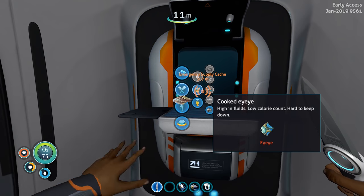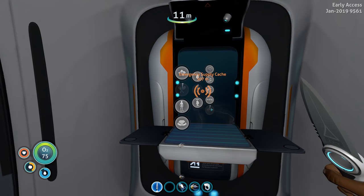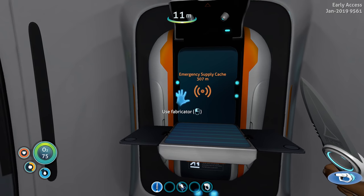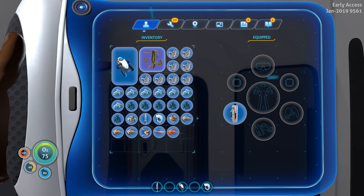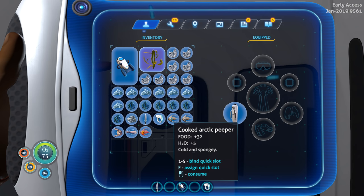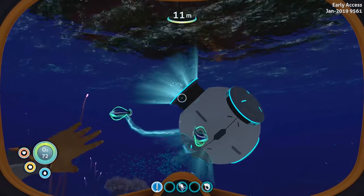No bladder fish unfortunately. High influence, low calorie count — hard to keep down, but I'll take it. Just don't want a salted version. Let's cook some of these to eat right now, no need to store them for later. There we go. We can remove the emergency supply crate beacon since we don't need to go back there right now. Cooked ones are plus 32 food — nice. The other is plus 18. Cooked Eye Eye even gives a little water. Cooked Arctic peeper — let's eat that.